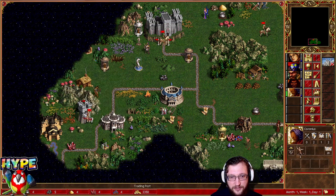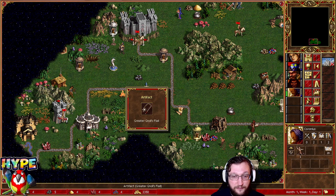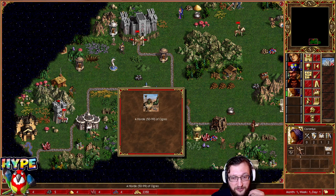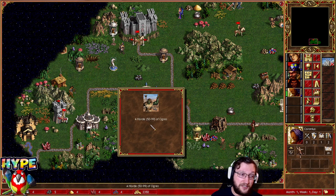A Trading Post is a really good thing for Castle because it could potentially enable you to go for Angels and Archangels without any issue — it's huge. With regular marketplaces you will never get enough resources. We can already see three weapon artifacts, three helmet artifacts, and Colosseum of the Magi. This package is amazing, and especially considering it's just a horde of Troglodytes — maybe 70 — they're super slow, you have Archers and an expert archery hero. You can do it with 75 archers.